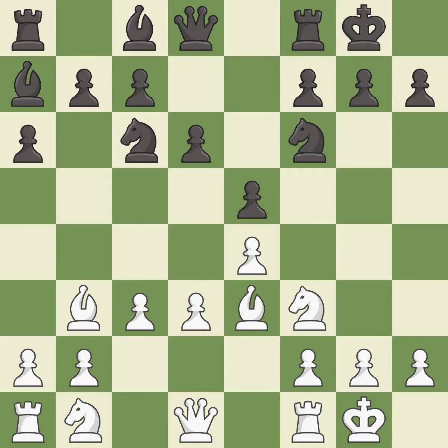Castling gets the king out of the center of the board while also developing a rook. Castling to the same side of the board as the opponent avoids some of the attacking associated with opposite-side castling. This activates a knight by developing it off of its starting square. It is the last book move.